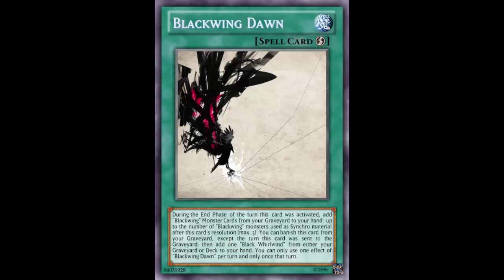This won't stop Penemue from resolving either, because they both activate during the end phase and you get to decide which chain order to resolve them in. So you can synchro summon Penemue, put this as chain link one and Penemue as chain link two — Penemue gets its search, and then Dawn gets you back your Penemue. Yeah, it's just too much.